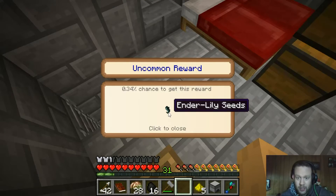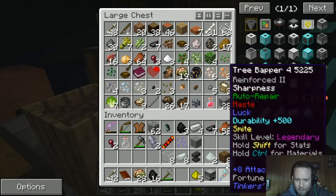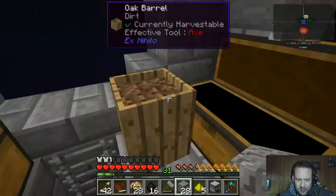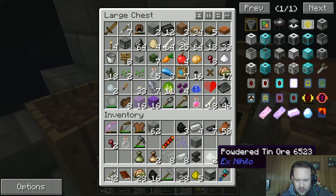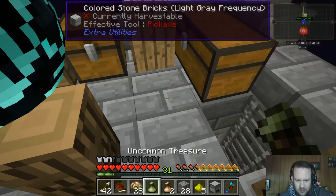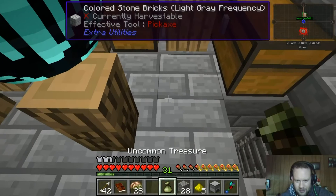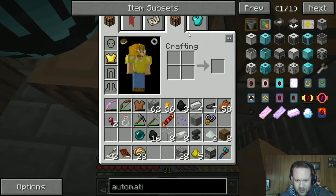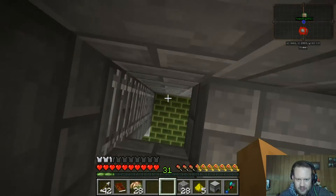I got an enderlily seed! Oh nice — I opened up my reward bag and we got an enderlily seed, that's gonna be great. I'm gonna put that up with all of the other seed stuff, and I'm gonna try to find my treasure bags. Let's see what's in the treasure bags — gold coins, another mundane amulet, enderpearls and more gold coins, more gold coins, and it looks like a spider's eye.